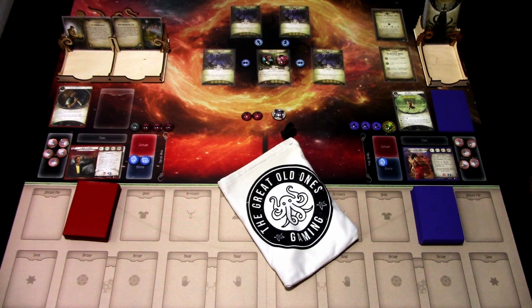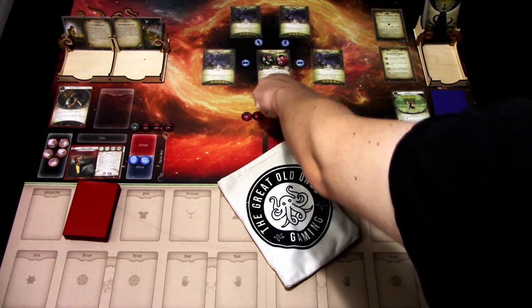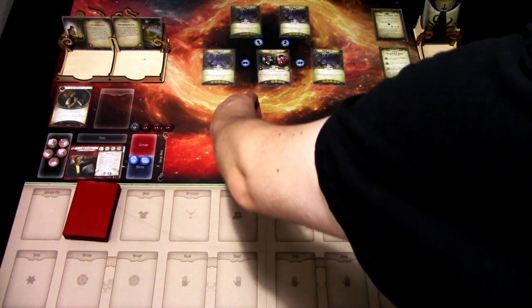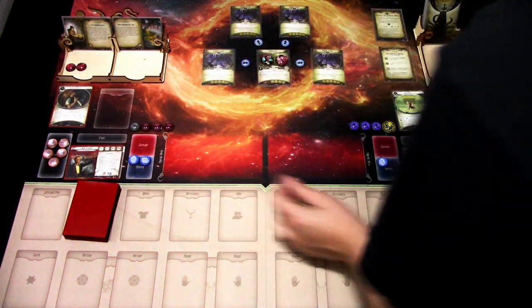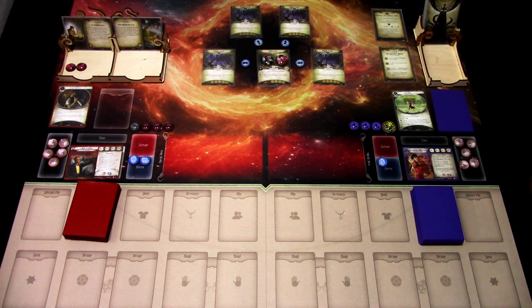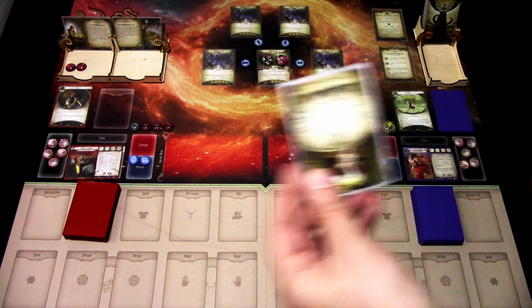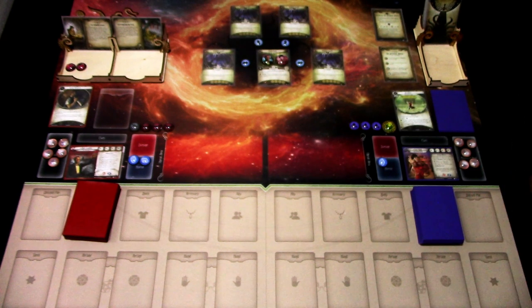Now we're ready to start. The only setup we need to do is add the Elder Thing token into the bag and add two Doom to the agenda because we had three cultists that were not interrogated — Wolfman Drew, Peter Warren, and Victoria Devereux. These three will make an appearance later. And that is it — we are ready to begin.